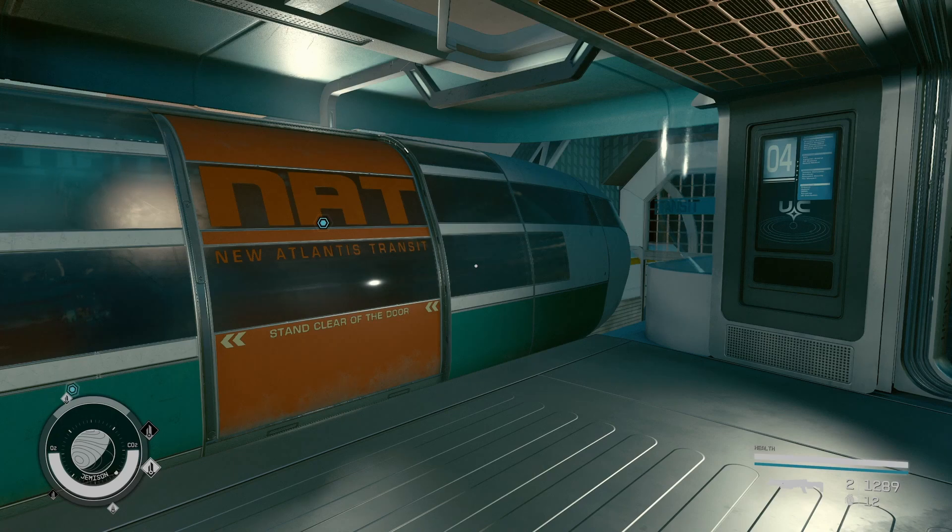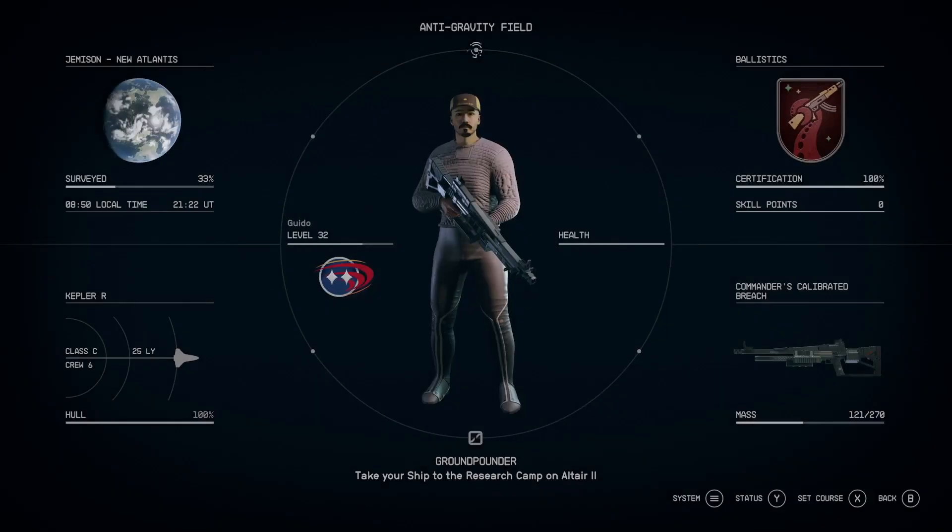Are you looking for a minigun in Starfield? Here's how to get one. You can just buy one at a store. Let me show you exactly how to get there.